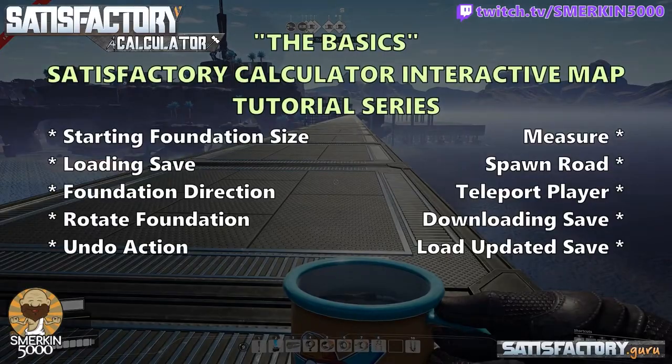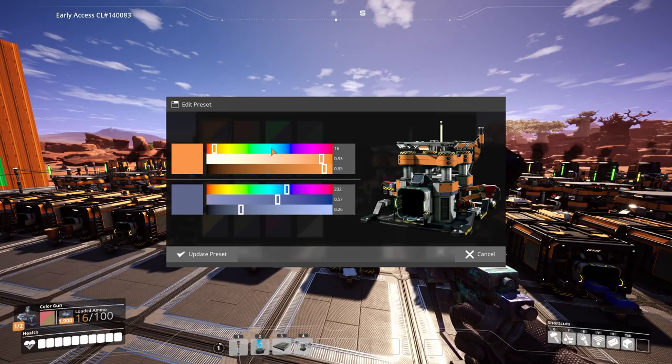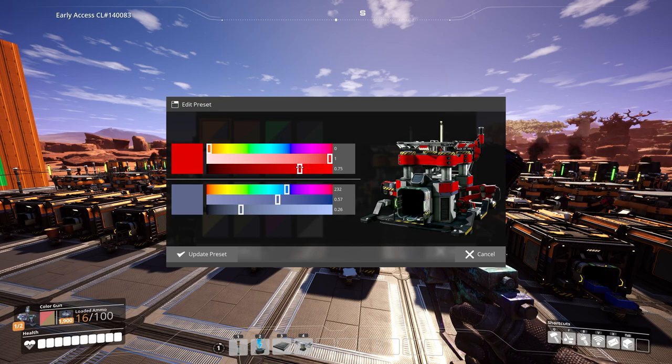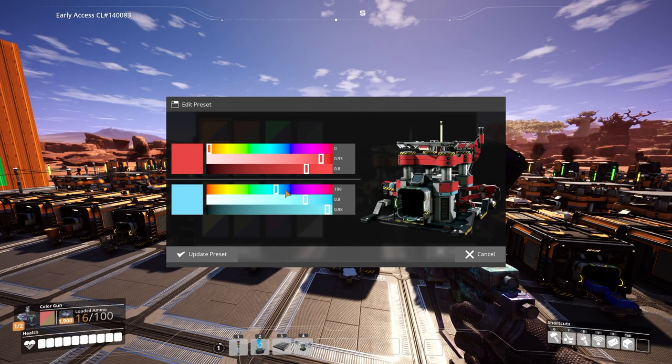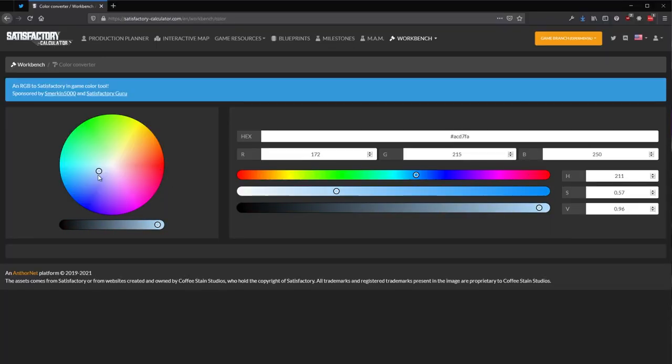If you want to learn more about the calculator, I recommend checking out Smirkin's video on it — it's linked in the description below. One piece of advice for the graphically inclined: the in-game color selector, while it looks like it's HSL, it isn't. The color representation is a bit off, so if you want to get as close as possible to a color value from outside the game, use the calculator's color converter to figure out what values you need to use within the game. Link to that is also in the description.